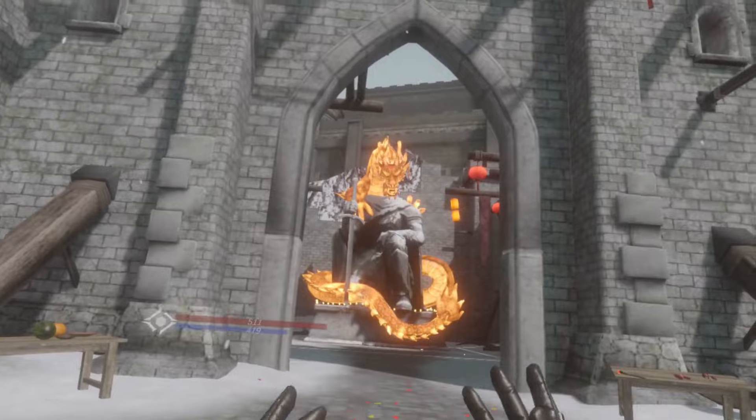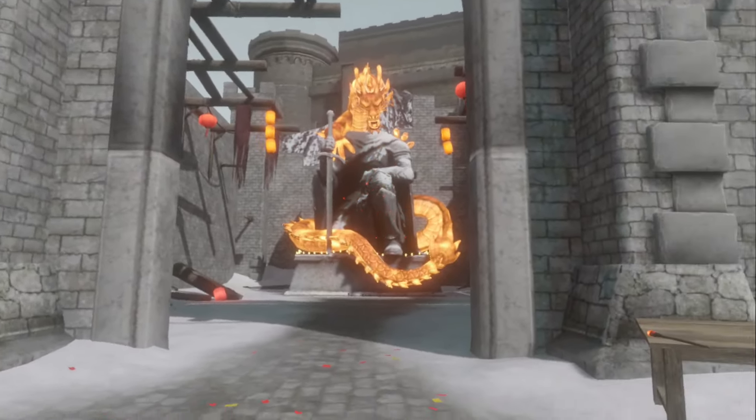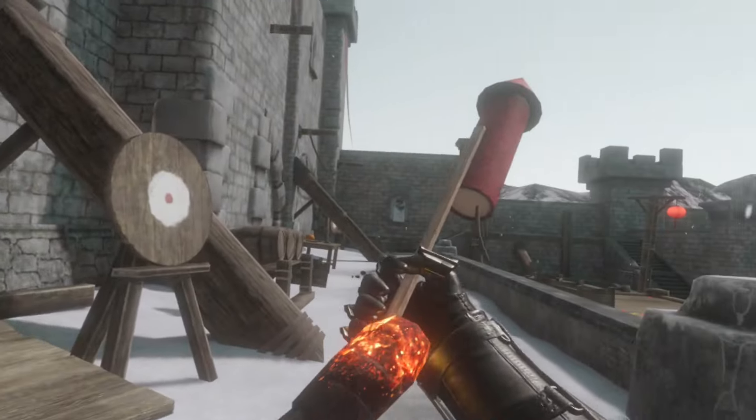First things first, the most obvious update: the new additions to the Battle Talent castle. We've got the dragon right here spewing fire out of the statue, and we've got some really cool fireworks that we can go and activate.